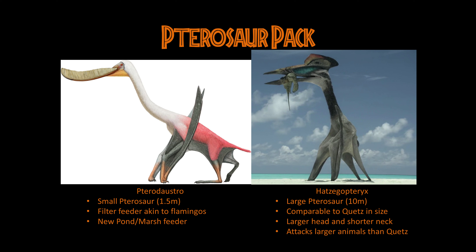Next, we've got Pterodaustro — the smallest pterosaur in this pack with a wingspan of about 1.5 meters. What makes it famous and highly requested is that it was a filter feeder, very akin to modern flamingos. It has all these bristle teeth along the jaw that allowed it to filter feed on zooplankton, small algae, and small fish. This really adds diversity in what the animals will be eating. And it also gets a new feeder — like a pond marsh feeder — where it lands and puts its head in the water doing a skimming animation, with water dripping off as it filters food. A really cool addition.